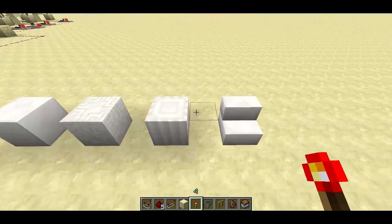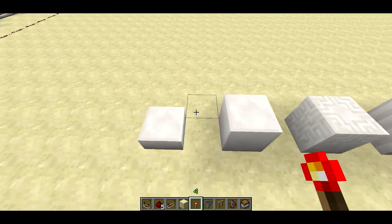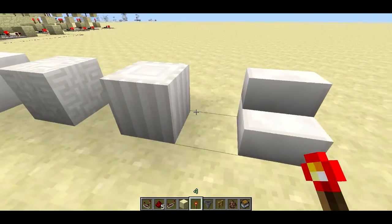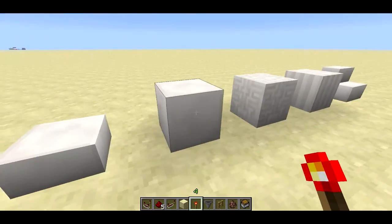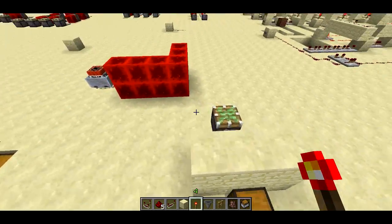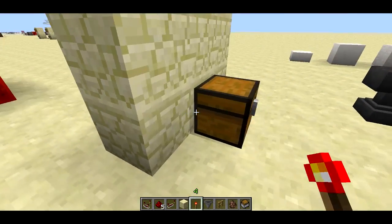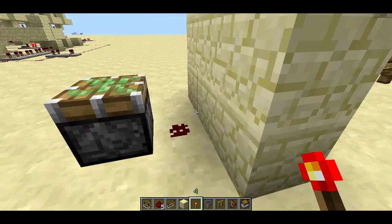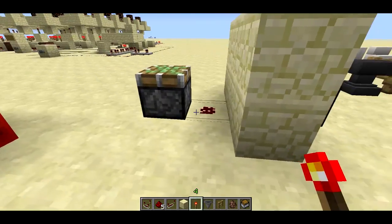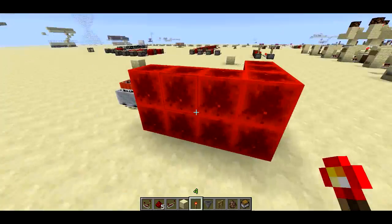Quartz blocks — you make these using the new nether quartz. They look very nice, kind of regal, kind of like marble. Trap chests were supposed to output redstone through walls, but it seems like there's a bug and they don't. I talked to Dinnerbone and confirmed that it is actually a bug, but that should be coming in an update soon.